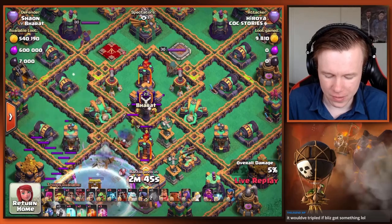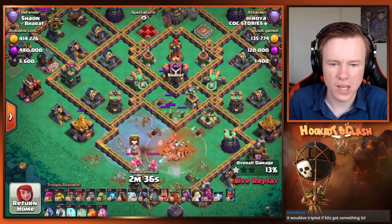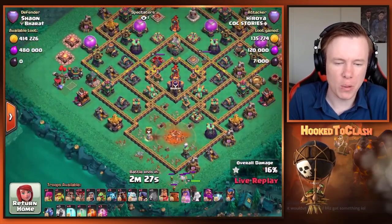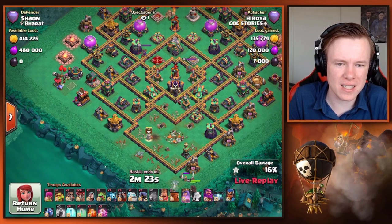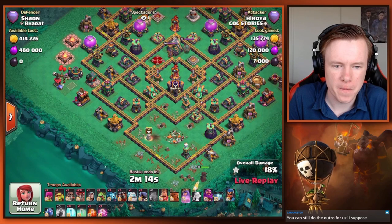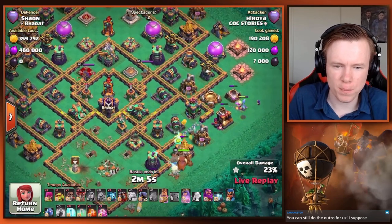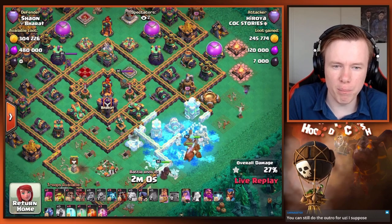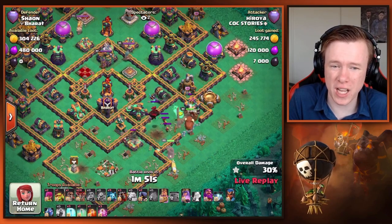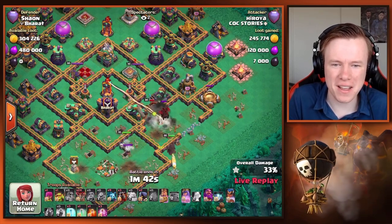Heroya live again — nice blizzard battle. Doesn't get the CC pull though, that's critical. Can he suey the core of this base with the CC not being pulled? He's done this in a few hits today where he doesn't pull the CC with his blizzard but it doesn't seem to stop him a lot. Nice wall break — baby drag on the top side. He's gonna try and get rid of this core multi. The king could very well walk — but weirdly enough, the CC pull is actually gonna save the king. That king would have walked if it weren't for the CC. Funny how things work out.